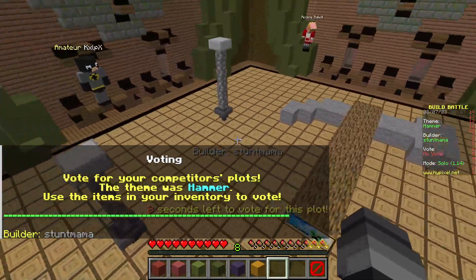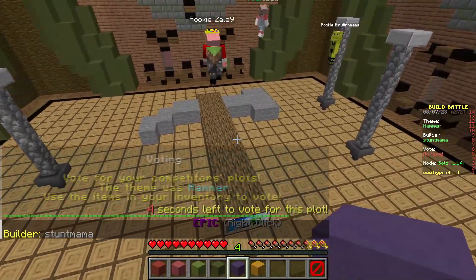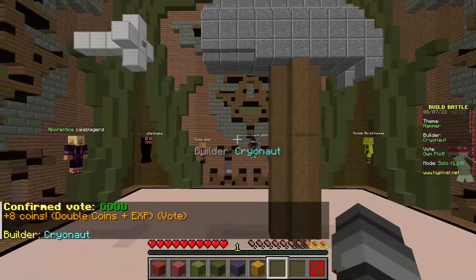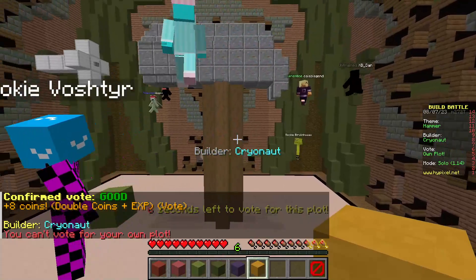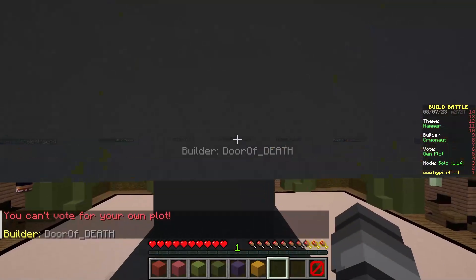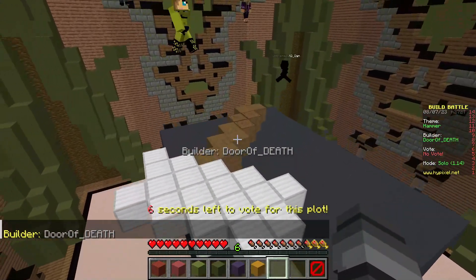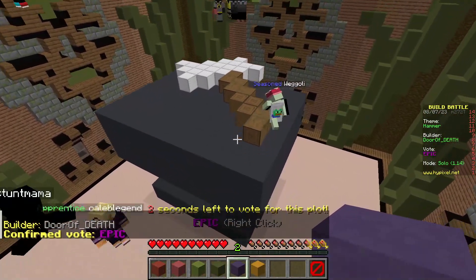Alright, there's a little painting on the end here, and these look like nails. The hammer's on the ground — I'll give that a good. Oh here's mine — legendary! If I could vote on my own it'd be legendary. This one looks like an anvil with a hammer on top — that's an epic.